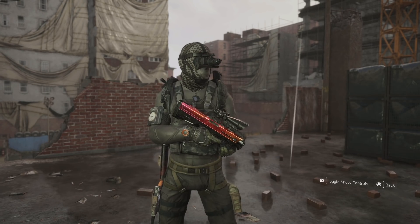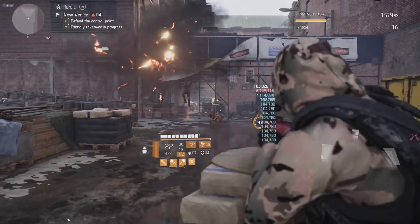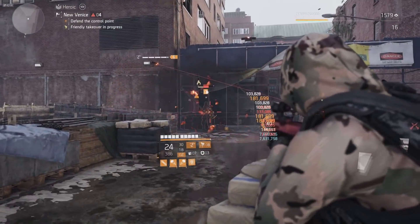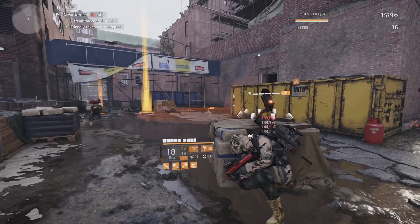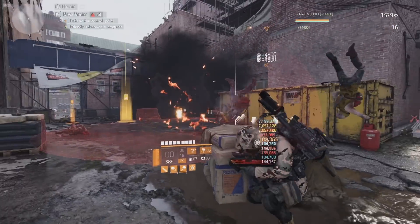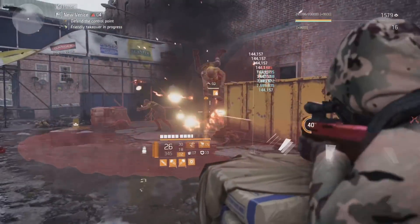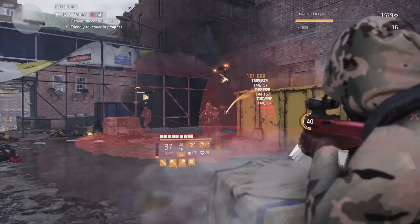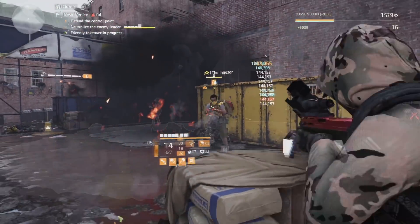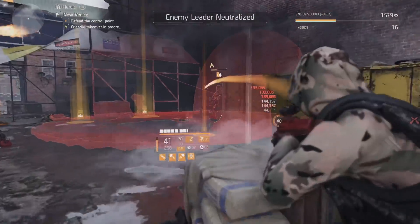Today we're diving into a build that absolutely explodes — and yes, you could say it really explodes because that's what this build does. It literally destroys everything. Hitting seven million damage mortar shots, this thing is just absolutely melting. Pair that up with the Striker Drone and everything disappears instantly. This combo is probably one of my favorites to run — you can use it to crowd control anything in the game. We just wiped out a full wave of enemies in seconds.